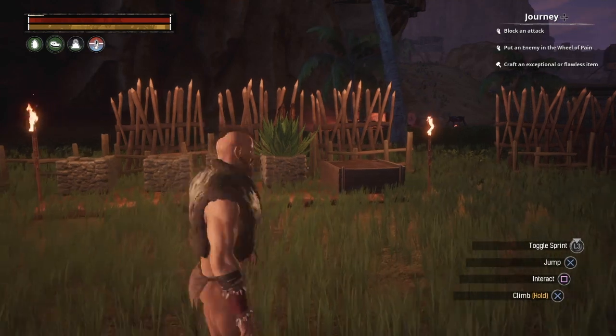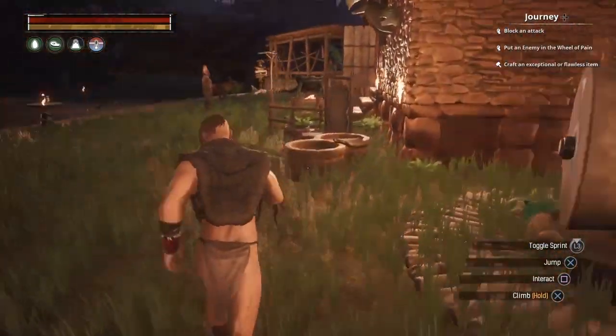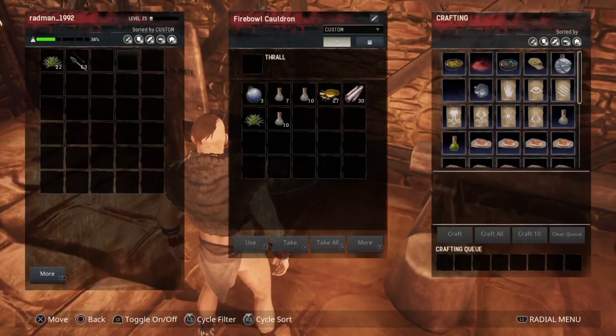Hi guys, today I'll be showing you how to make silk. But before we do that, I need to show you a recipe to take with you, as there's a lot of danger along the way and you will need the health. This is an aloe vera extract — simply bring the leaves that you saw me grow in the last episode.